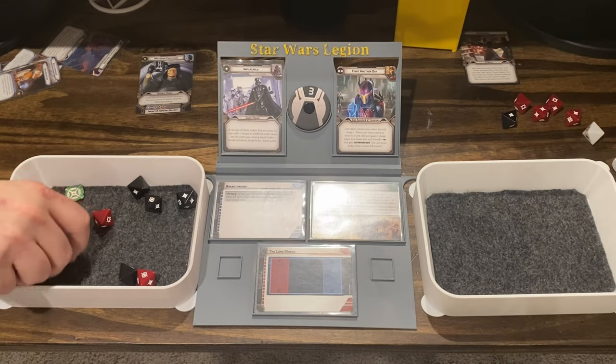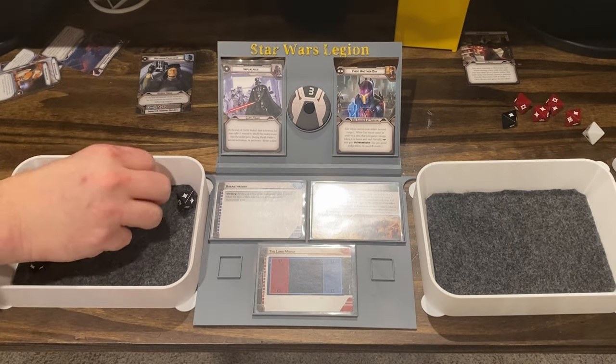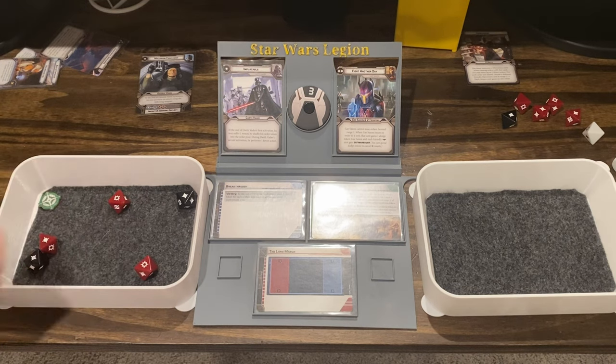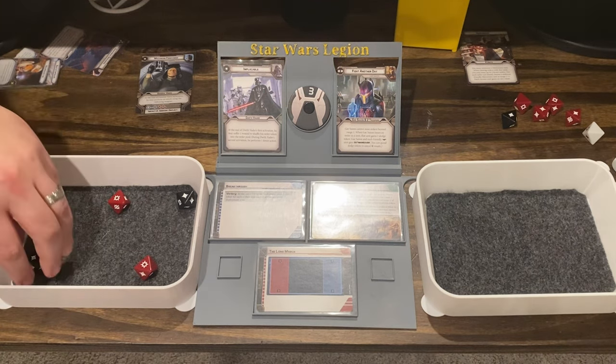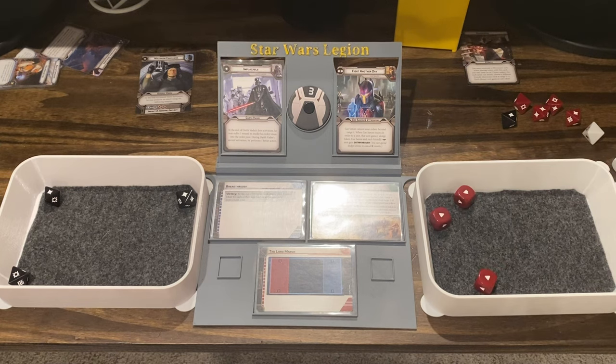They have targeting scopes, so they will re-roll one, two, three because they do not surge. Re-roll these three with the other aim. Four hits, eight total. Any shields on them? Two shields gone — that takes two. They have three dodges, so three more wounds. Three saves — three wounds.